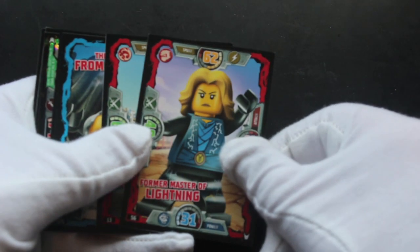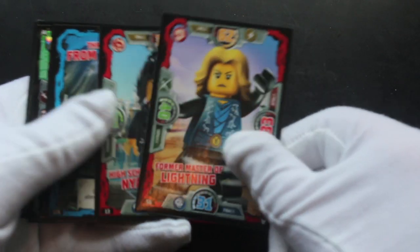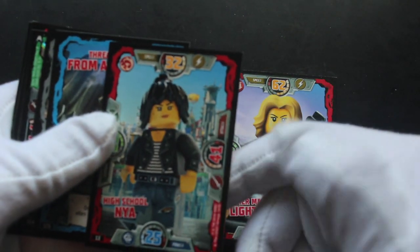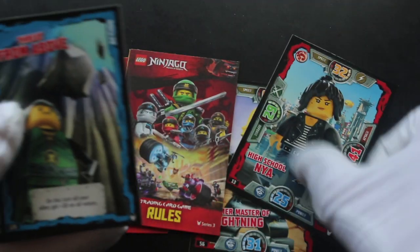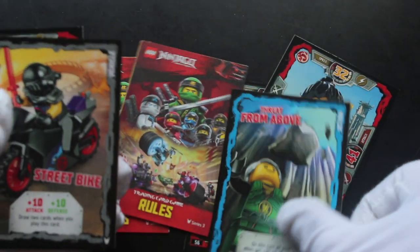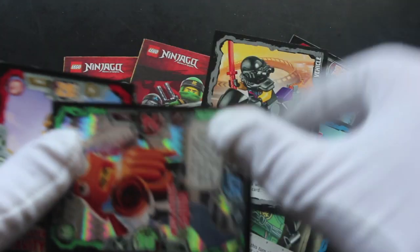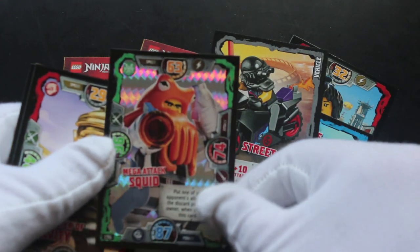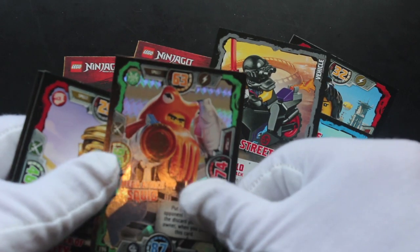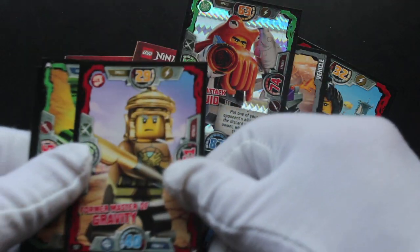So we've got former master of lightning, high school Nya, threat from above. You've got game cards in these, you've got action cards. On the side: vehicle — street bike — shiny! And what's that one? Mega attack squid! We all need one of them in our lives, don't we?